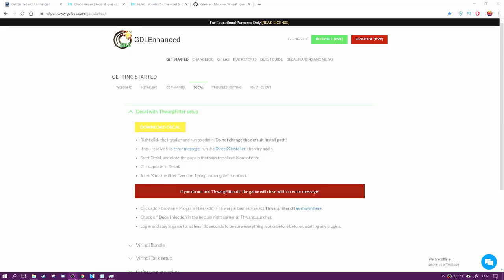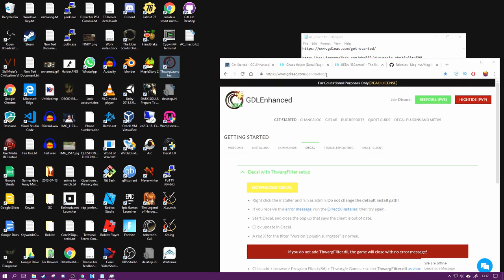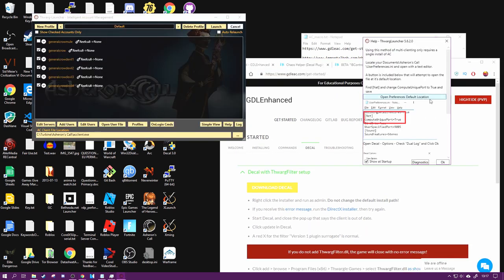This is the part of the video where I go on about the software you're going to need. First of all, you're going to need to make sure that your Decal is up to date and you have everything set up as per the GDLE setup. Go back to the page and make sure you've sorted all that out. You're going to need to make sure you have the multi-client stuff done, which is relatively easy.